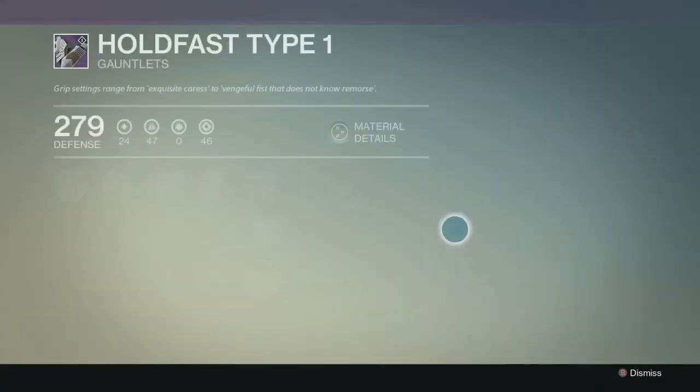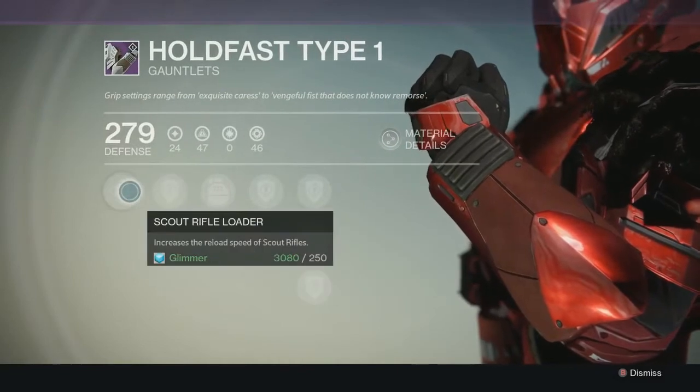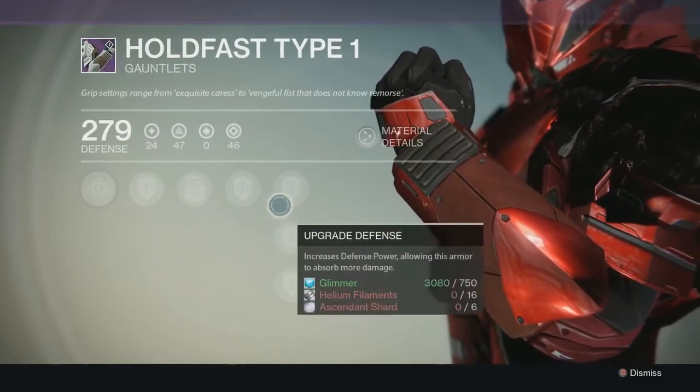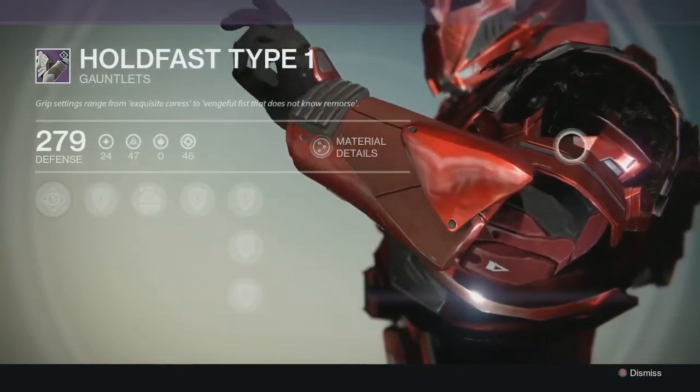Let's take a look at the arms — Holdfast Type 1. They look pretty cool, there's something on his shoulder. Scout rifle loader and momentum transfer — those perks are not new. Look at that, you've got like feathers on it. That's cool.